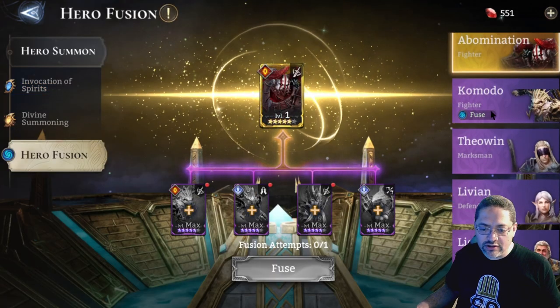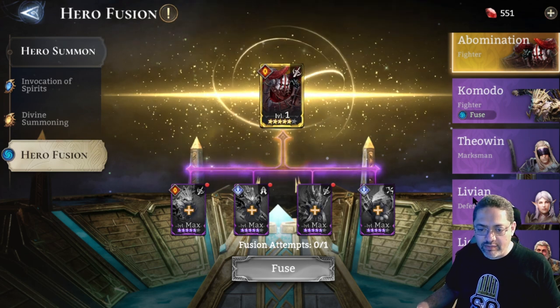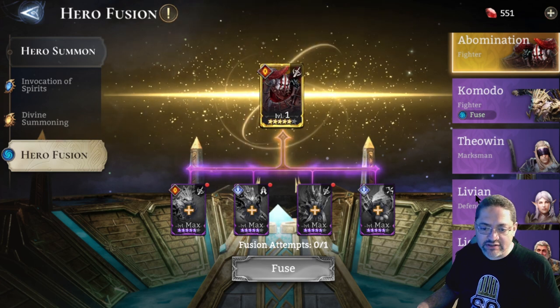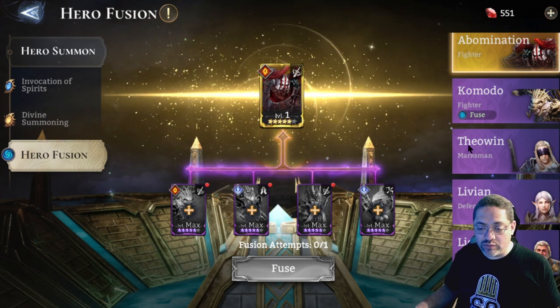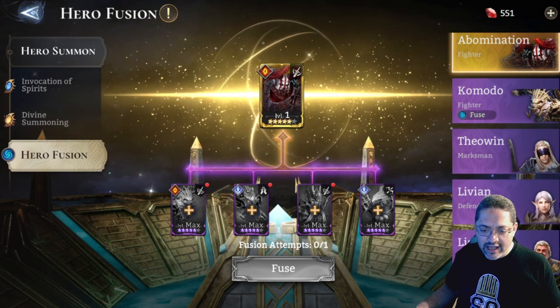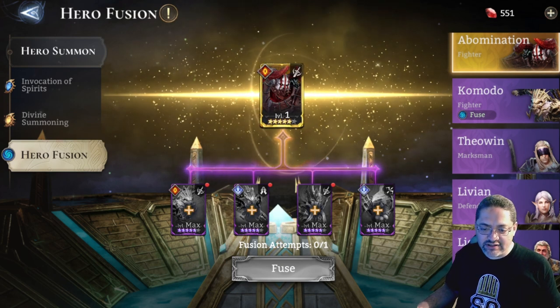In the Summoning Portal, don't forget about fusion heroes. It wouldn't be a bad idea to go after Levian and give up Rex — Rex is the first Defender you get in the game. If you can get Teowin, he's a good Marksman. Light Luck is an okay Healer, but if you get Vortex you won't need to go after Light Luck.